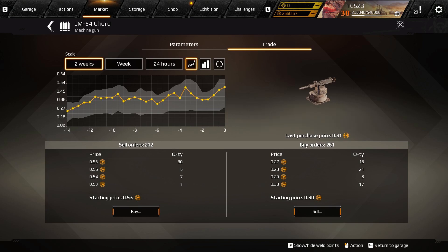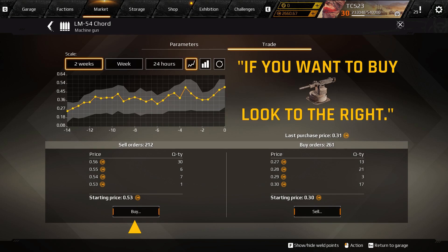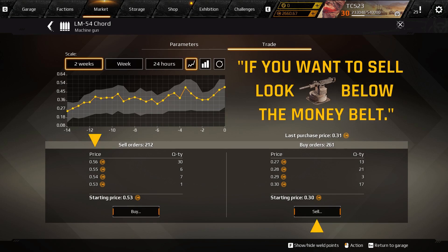Now let's move on to actually making a trade. Here is the biggest piece of advice I can give to you: when looking at these trade offers, you might think that if you wanted to buy an item you would look here, and if you wanted to sell an item you would use this chart. Doing this is the same as using the quick buy or quick sell option — it's suggesting that you buy high and sell low. Do not do this if you can help it. Instead, just remember this simple phrase: if you want to buy, look to the right; if you want to sell, look below the money belt.